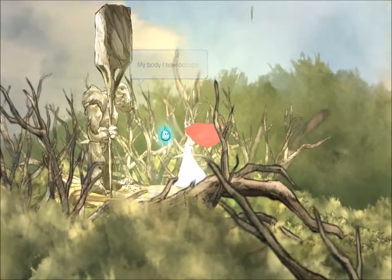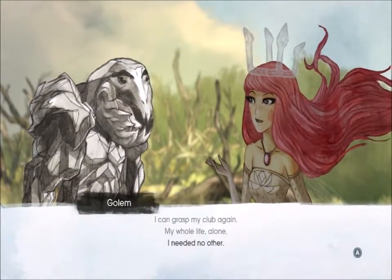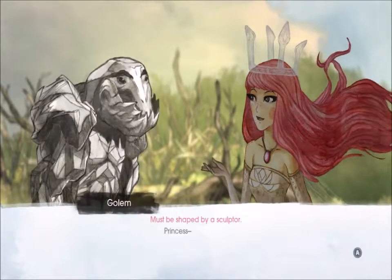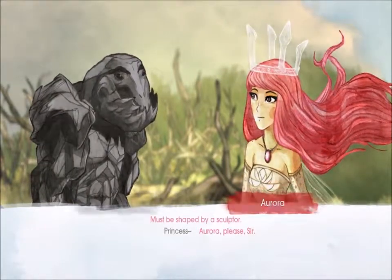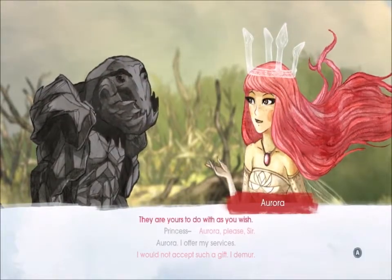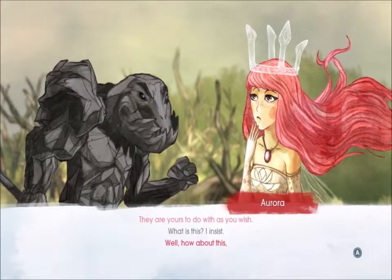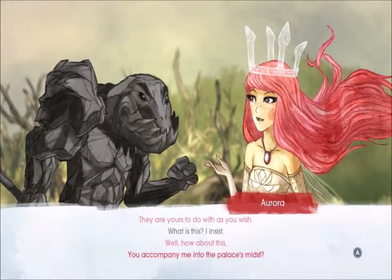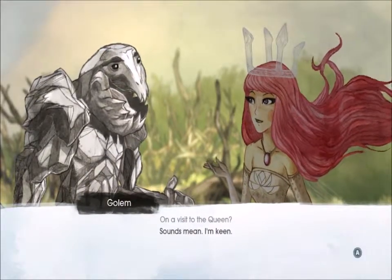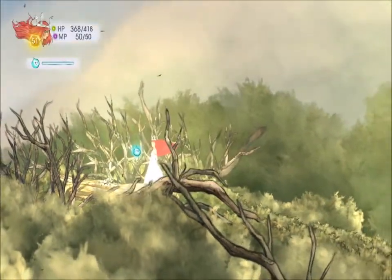'Let the golem unify — my body I have now occupy. I can grasp my club again, my whole life alone I needed no other. Yet to form a man, stone must be shaped by a sculptor.' 'Princess Aurora, please sir.' 'Aurora, I offer my services.' 'I will not accept such a gift.' 'They're yours to do as you wish.' 'What is this — I insist.' 'You accompany me into the palace's midst on a visit to the queen.' 'Sounds mean, I'm keen.'